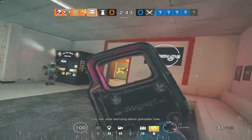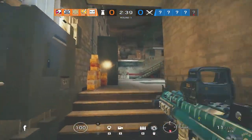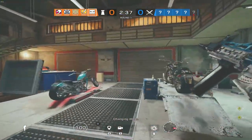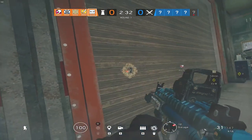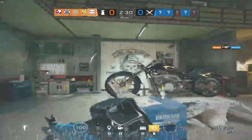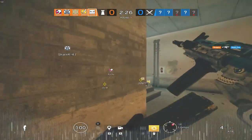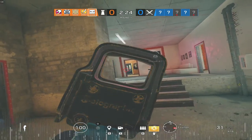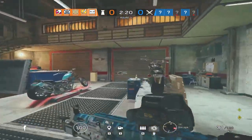Now that we've gone over what operators you should play, I want to go over map knowledge. Map knowledge in Siege is one of the most important things you should be trying to learn as a new player. With the destructibility in Siege, you need to know what room is below or above you, as well as what room is on the other side of the wall. At any time someone can open up that floor or wall and just kill you. This will also help you be more confident moving through the map and understanding basic pushes and holds.